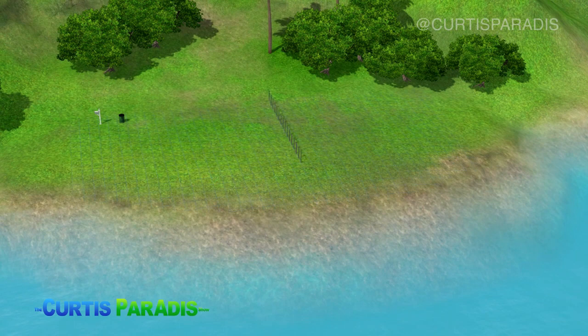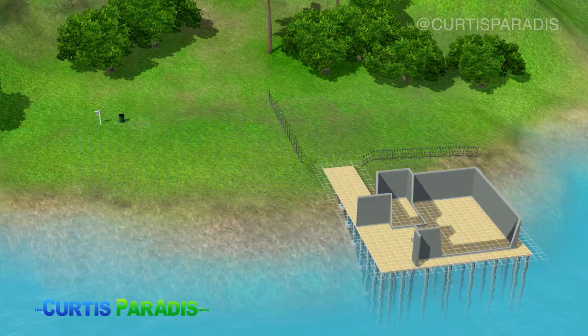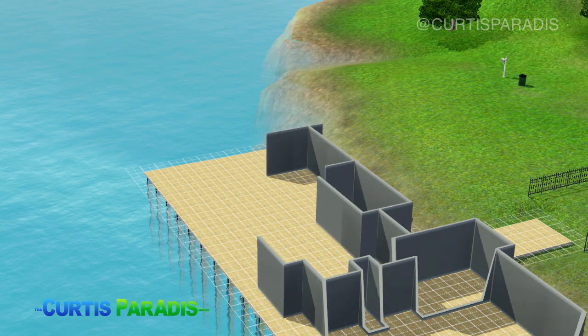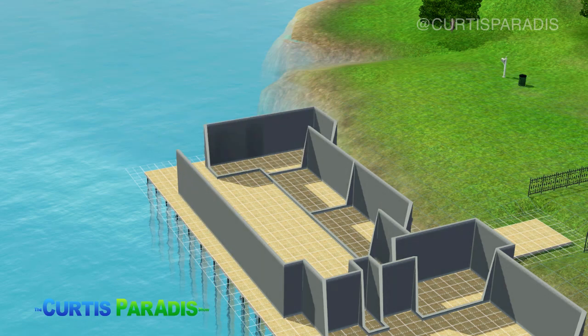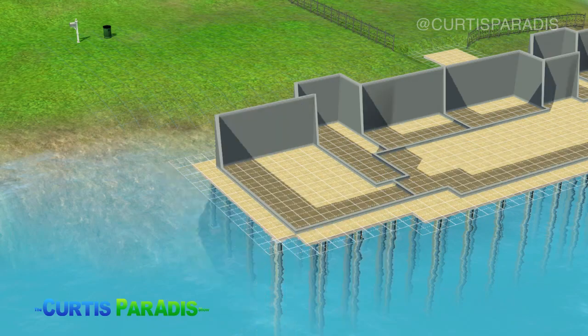Hey everyone, it's Curtis Perry and I'm back building another house inside of The Sims 3. Today I'm using Isla Paradiso as the world to build in — the brand new world that comes with Island Paradise. As the name implies, the entire world is made up of different islands, one of which encompasses the lot we see here. Using the brand new stilted foundations, I could build this entire house right over the water.